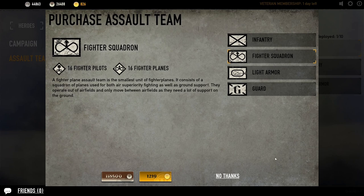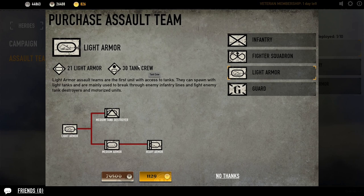Fighter Squadron is just planes — don't need them to be any better, they already kick a whole lot of booty. Light Armor is tanks. You've also got the ability to upgrade them to medium tank destroyers, which are light-armored and fast but do really good damage to other armor of all types. Then you've got medium tanks you can upgrade to, and heavy armor — just bigger tanks with bigger cannons and more armor.